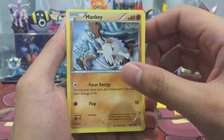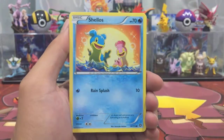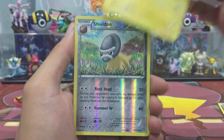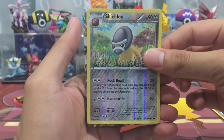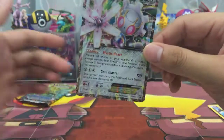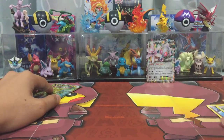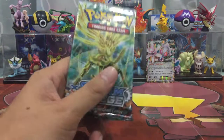First pack — we got a Mankey, Clink, Mantine, Shellos, Marowak, Clefairy, and a Shaymin reverse holo. Oh, and we got an ultra rare here guys! What is it? It's a Meganium EX! We've got tons of this already, but you know, at least we pulled something — we got an ultra rare today!